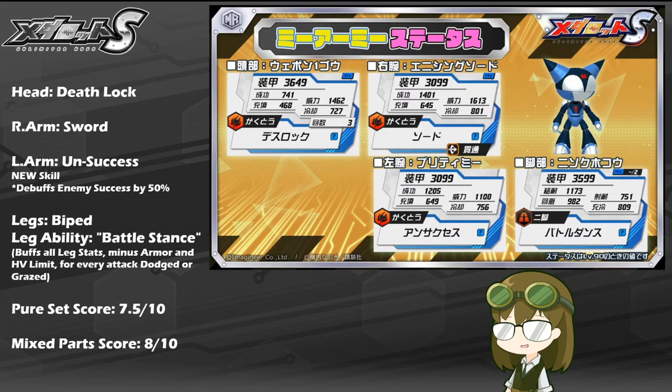Evade of 982 isn't too bad either, especially tying into his leg ability of Battle Stance, meaning all of his leg stats — his mobility, his evade, and his resist stats — will go up relative to the number of times he dodges or grazes attacks, meaning his stats are only likely to go even higher. Melee resist of 1173 is honestly pretty good, but a shoot resist of 751 is unfortunately where a really big weakness lies, meaning that up close and personal he can hold his own decently, but from afar he is going to be tanking a lot of punish damage.